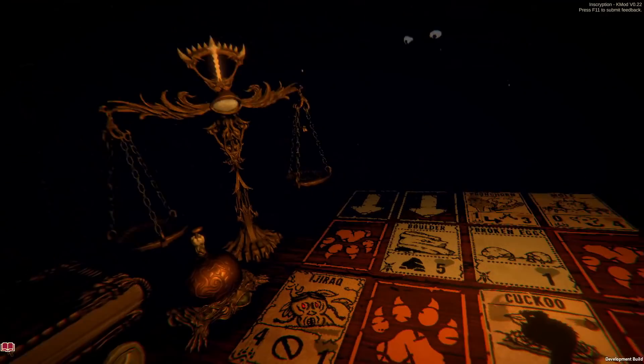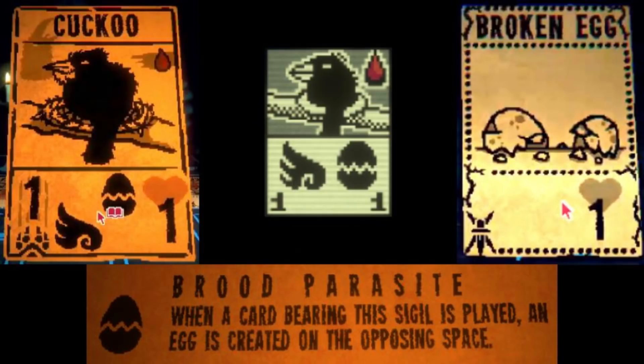While it's a pretty good card, there is some risk involved. On rare occasions, the Brood Parasite sigil will summon a Raven Egg instead of a Broken Egg to Leshy's side, which kinda helps him out more than it helps you. Also, the sigil itself doesn't really do much on its own or in combination with other sigils, except for the Flying sigil, as the whole point is to keep the egg in that zone, so you want to have a Flying sigil card to attack over it.